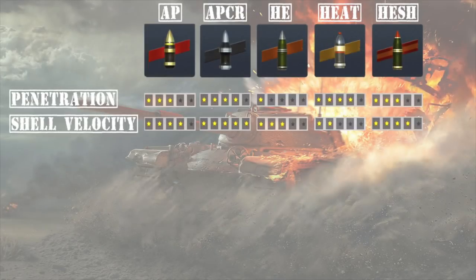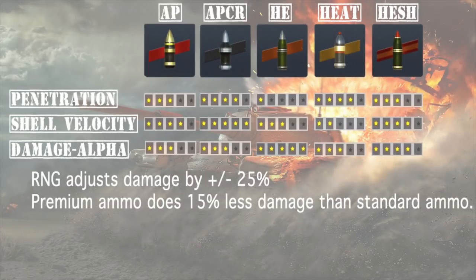As far as shell velocity goes, APCR is going to be the fastest shell in the game. HE and HEAT are the slowest, whereas AP and HESH are pretty much normalized in the middle. The next characteristic is damage, also known as alpha. I've put AP, APCR, and HEAT all at 3, because some tanks do have APCR and HEAT as their standard ammunition. Keep in mind that when it is your premium ammunition, Wargaming drops your alpha 15%. Also, the listed alpha is an average, and in-game you can have either a positive or negative 25% added or subtracted to that average damage.